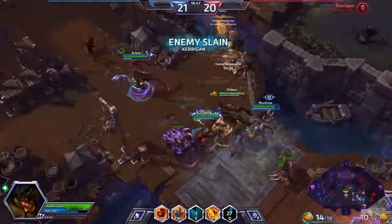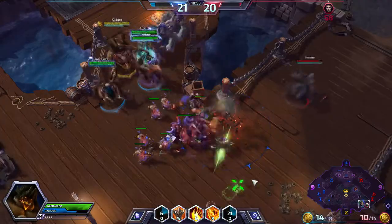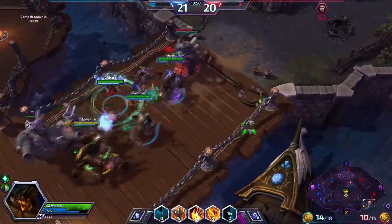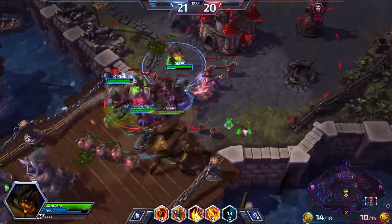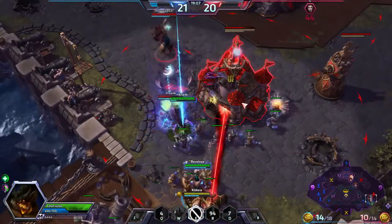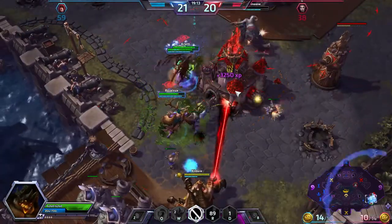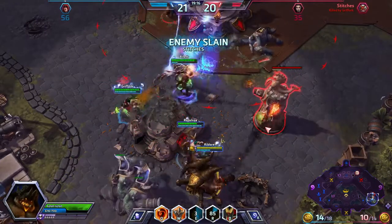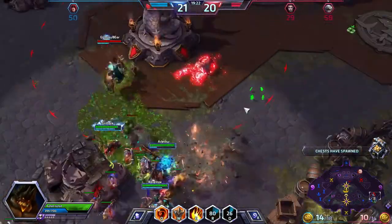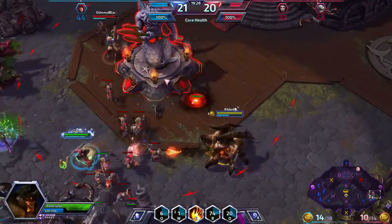We killed the enemy Kerrigan. Stitches is ignoring it for the most part — still got him. That stun is annoying. I'll use my demonic army — send a little bit of everything down there and start channeling into it. They're not paying too much attention to me, so I can get some nice free damage. And look at that — Stitches down as well. Give these guys the Demonic Legion thing. That is actually all their forts down.